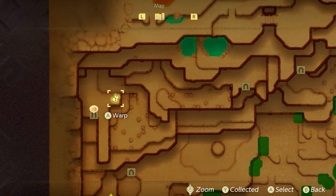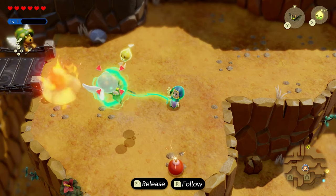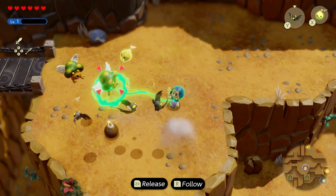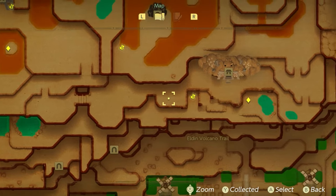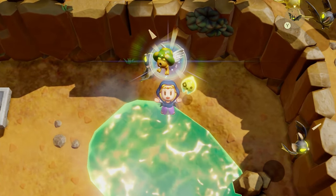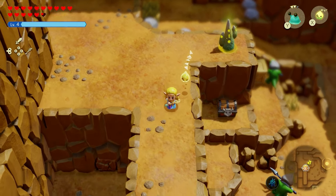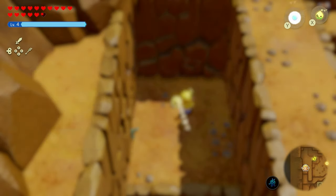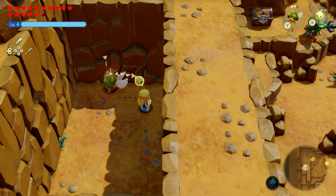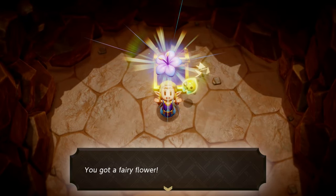To get the Fairy Flower, you must have an echo that can use a bomb. If you don't have one, there's one on Elden Volcano around this area called the Zeros — this echo can be caught without any restrictions. Once you have it, warp to this fast travel point, make your way down to this cracked rock spot in the wall, pull out the Zeros, it'll throw a bomb down, it'll break, and you enter the room to get the Fairy Flower.